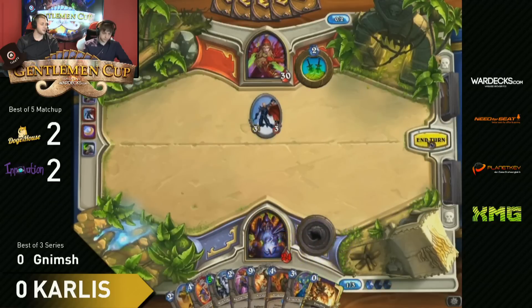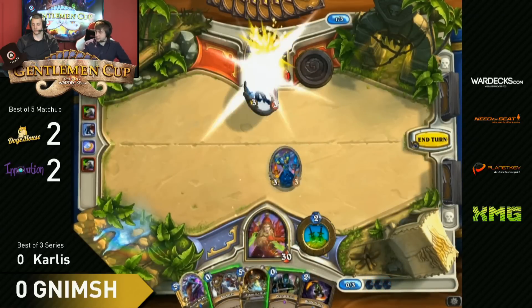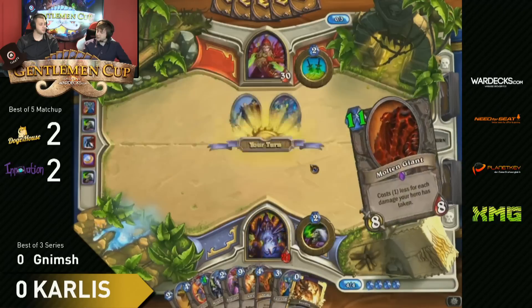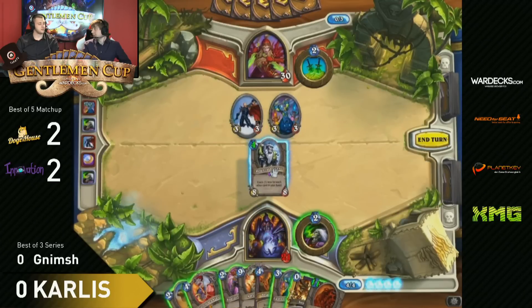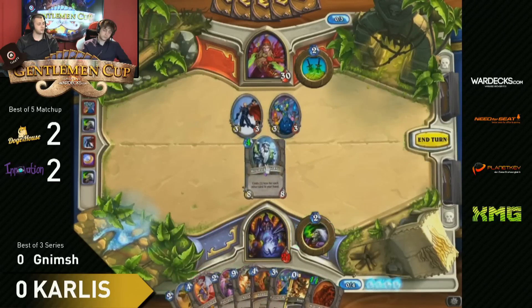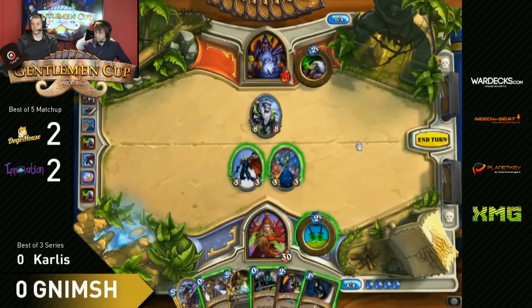There's a second 3/3 minion. Earthen Ring Farseer gets played by Nimsh. But that was against the Control Warrior earlier. Carlos doesn't have any Fury of War X's, but he has a Mountain Giant. Mountain Giant plus Soul Fire could get rid of one minion here. He might think about dropping down his Ancient Watcher and next turn going Shadow Flame. But then your Mountain Giant is getting delayed further and further. He's not using his Soul Fire here - that surprises me since it could get annoying.